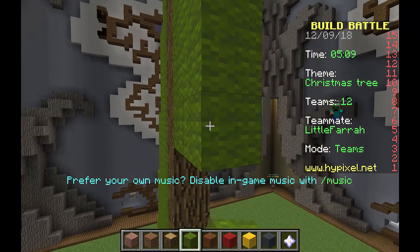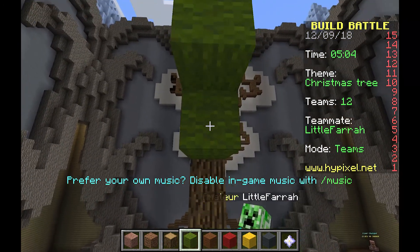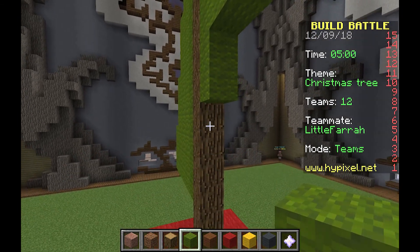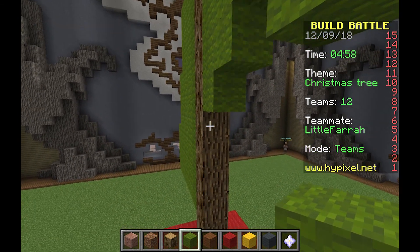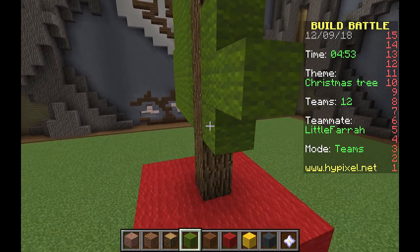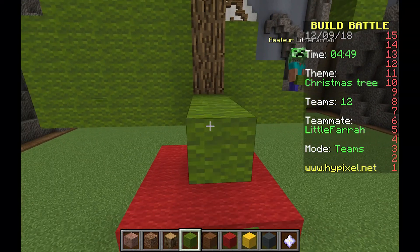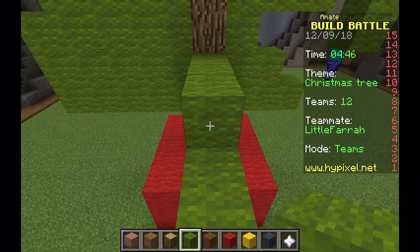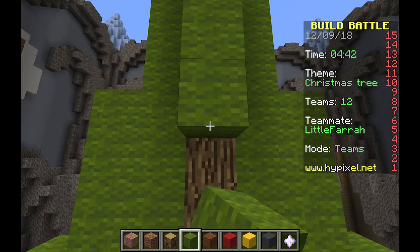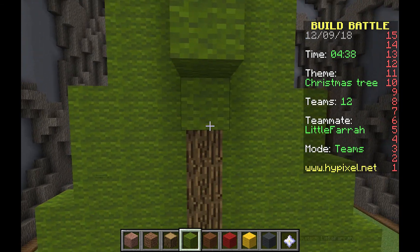I still have that creeper head on from ages ago. We're gonna build it because it's 2D at the moment - I'm gonna build it out four sides. Can you finish making it symmetrical and I'll start doing it on this side? We're doing it like an oak sapling basically - I have no idea what we're doing but I'm just confident.